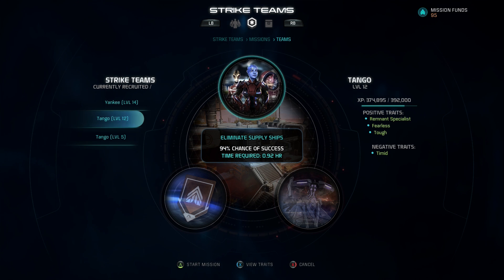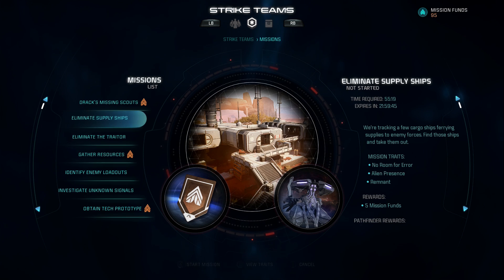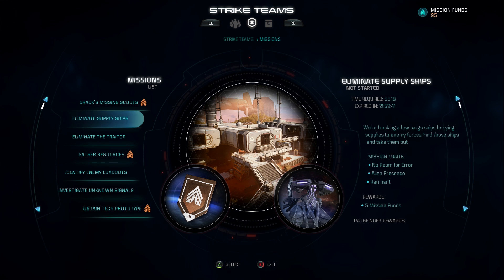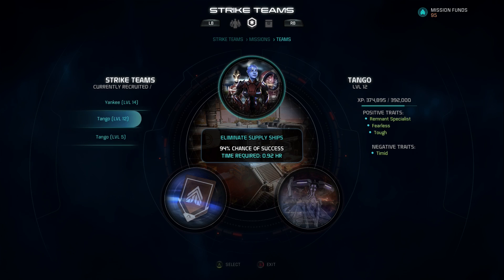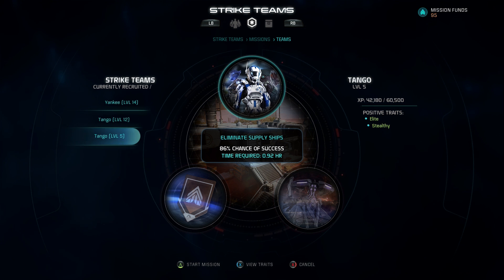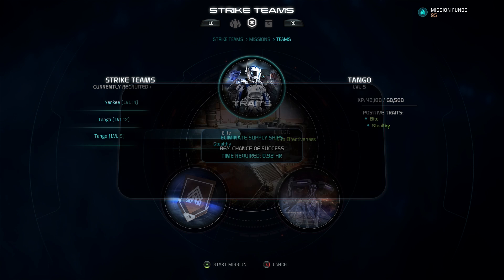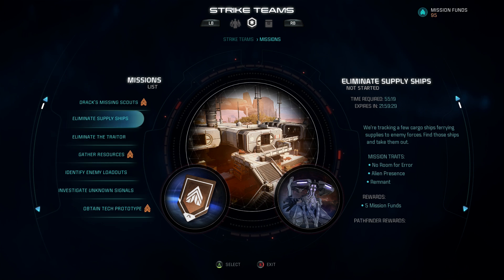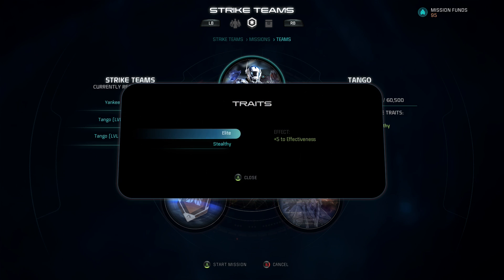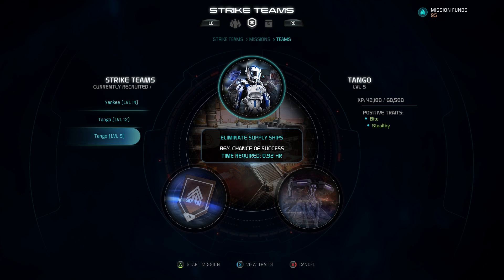A final thing to note about traits is that unless you see a trait that matches up with the mission traits, there is no effect on your squad. For example, this mission has traits of No Room for Error, Alien Presence, and Remnant. If I send my level five Tango squad who have Elite and Stealthy traits, neither matches the mission traits, so there's no extra negative or positive — except Elite gives a flat plus five to overall effectiveness regardless.